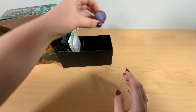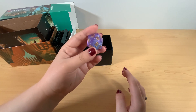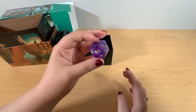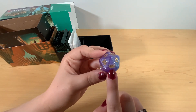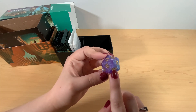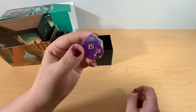The first thing we pulled out here is the spin down and you can see it's purple and marbled with gold numbers. Very pretty, I really like it a lot. And on the 20 face, we have the icon for Streets of New Capenna — a little brass knuckles with some wings. Very cool. Love the contrast of the gold and the purple.